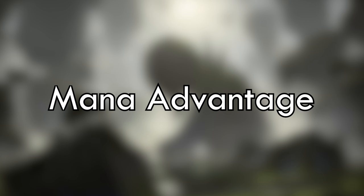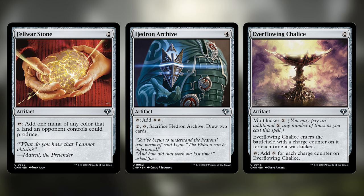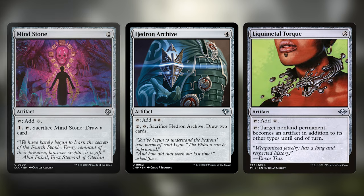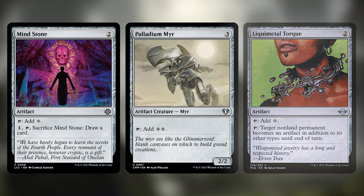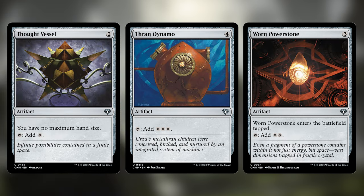We have a ton of mana rocks here with Basalt Monolith, Dreamstone Hedron, Everflowing Chalice, Felwar Stone, Hedron Archive, Liquid Metal Torque, Mind Stone, Palladium Mirror, Sol Ring, Thought Vessel, Thran Dynamo, and Worn Power Stone. All of them have the same purpose: to make mana. But some have some additional value too, like Liquid Metal Torque being able to make other things artifacts.